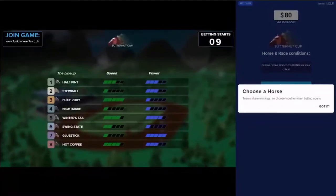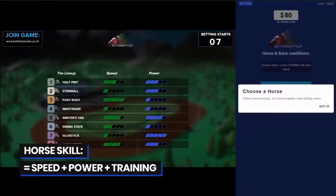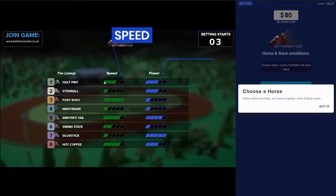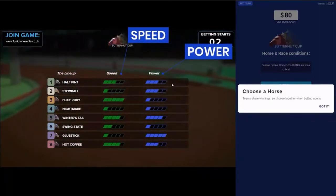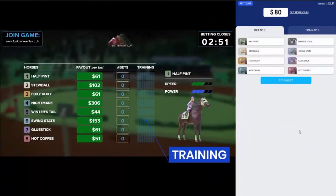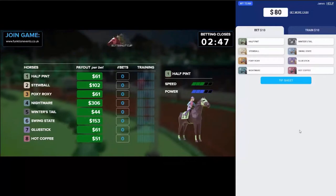Each horse has three characteristics: speed, power, and training. A horse's speed and power are fixed stats, so once you know them, you won't need to look back at them for the rest of the game. You and the other players will determine a horse's training stat, but we'll get back to that in a second.